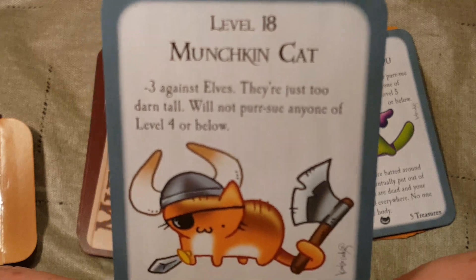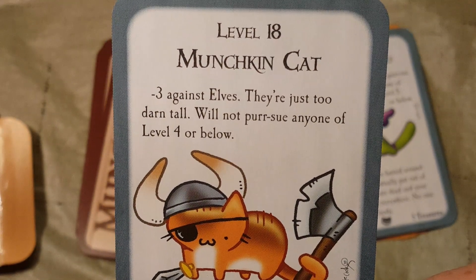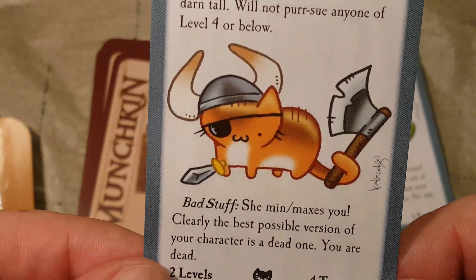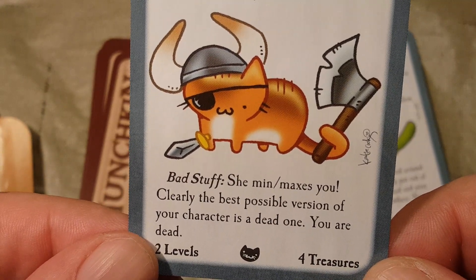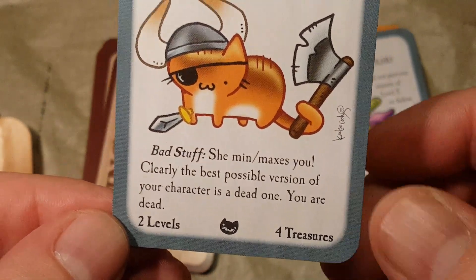Then we have level 18: Munchkin Cat. Minus 3 against elves — they're just too darn tall. Will not pursue anyone level 4 or below. Bad stuff: she min-maxes you. Clearly the best possible version of your character is a dead one. You are dead. Two levels, four treasures.